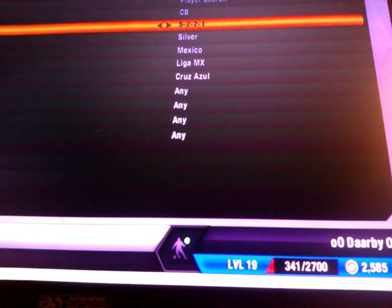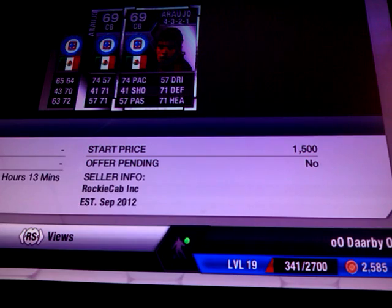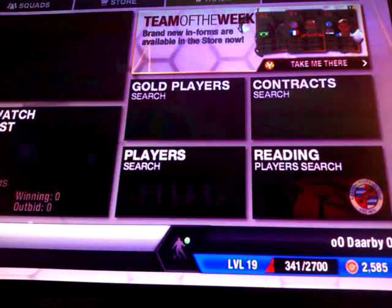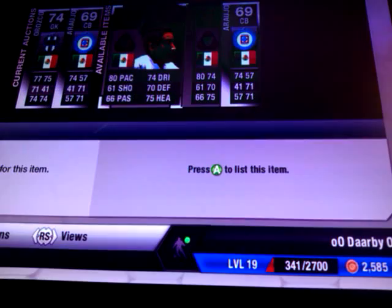Actually, wait — did I put in 4-3-2-1? I'm not too sure. No, I didn't. Let me just quickly put in 4-3-2-1. Now there's 3,500 and 1,000. That's extremely good for me — I'm glad I didn't put him up for 2,100 coins. The cheapest one there was 3,500, so I'm going to try and list mine for 3,100 and make a nice profit there.